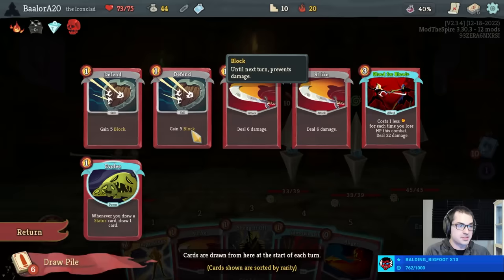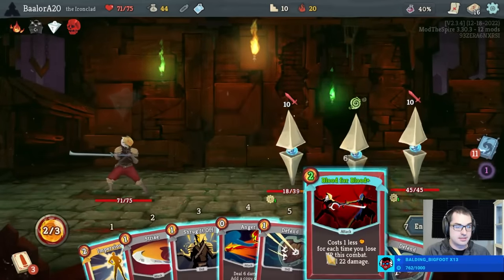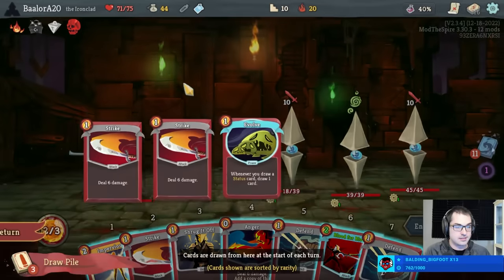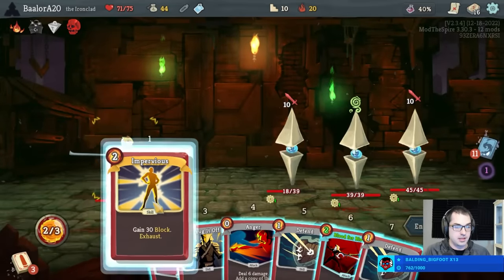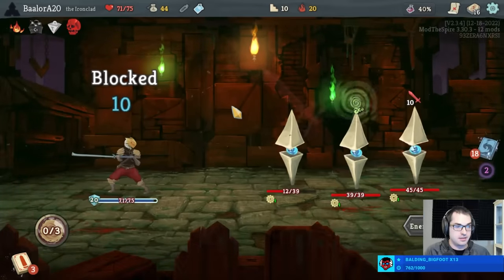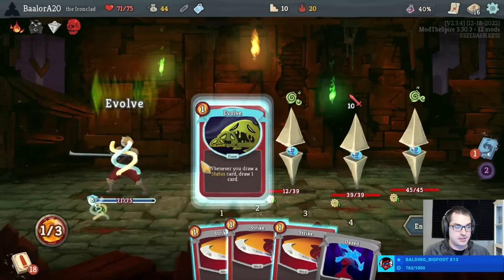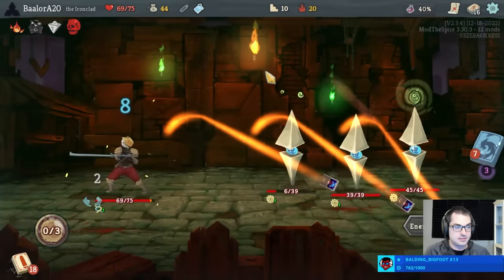Hemokinesis Impervious — seems kind of cool. Hemokinesis might draw the Blood for Blood; I also want to make the Blood for Blood cheaper. Did draw the Blood for Blood. Can I just kill, or do I just block? Strike, Strike, Evolve next turn — we'll take 10. Actually, I won't take 10, I'll take none.